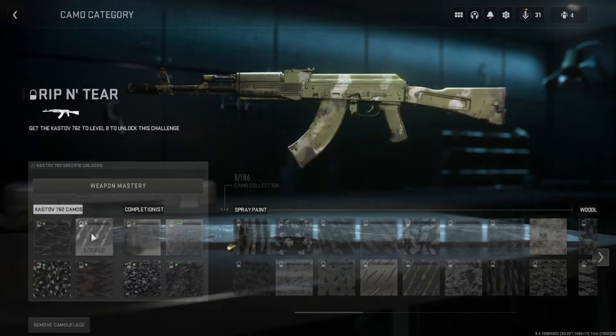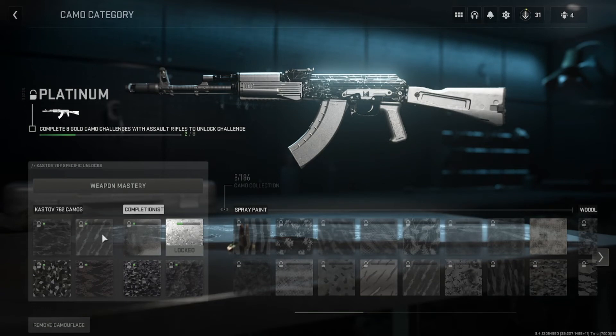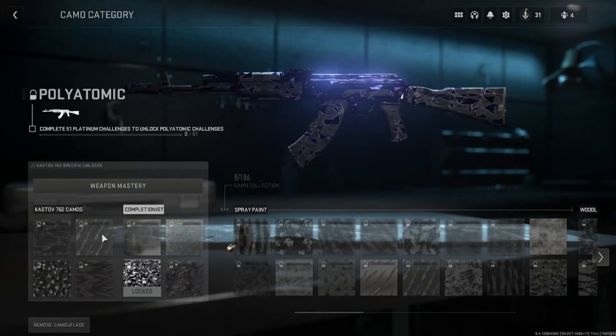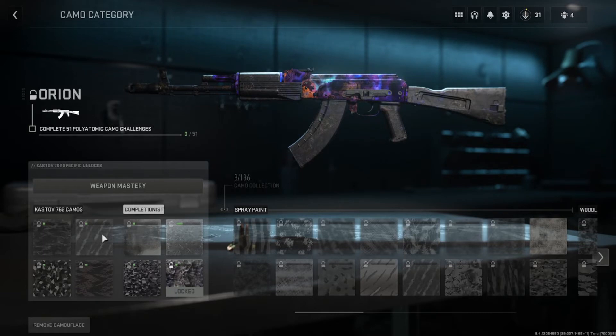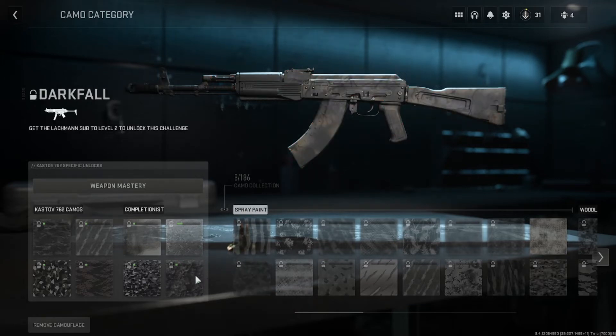In order to unlock the gold camo, as you can see here, you have to unlock these challenges. Then to unlock the platinum wrap, you have to get eight weapons to gold. To unlock the next tier, you have to get 51 weapons to platinum and complete all 51 of them. Once you reach all 51 weapons at that rank, you have to go and complete all those same weapons to get that camo.